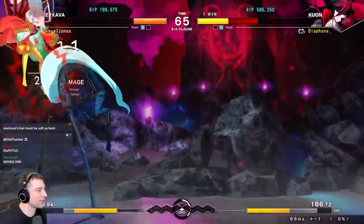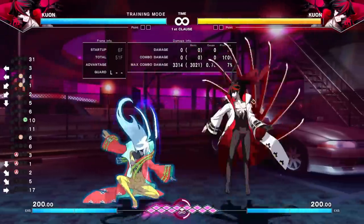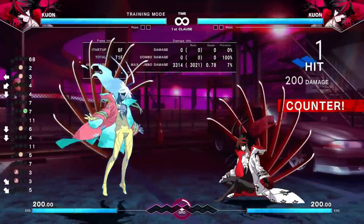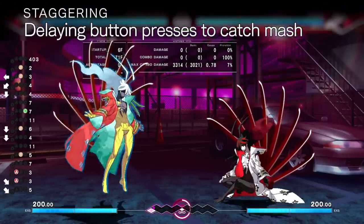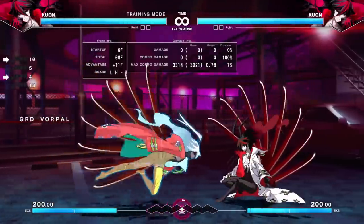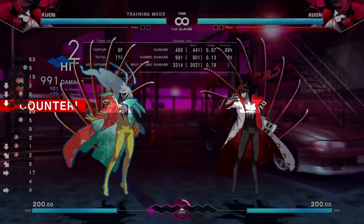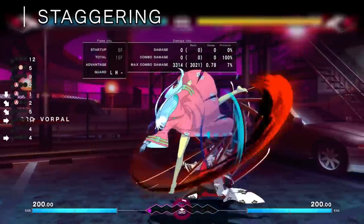The number one tip I can give you is learning how to stop mashing. People love to press buttons in this game, and for pretty good reason. Here's a very beginner block string that some people might do — I got hit out of my block string. Now what you want to do is called staggering. In this game, you can delay your cancels from normals, so instead of cancelling them all right away, you can delay the cancel by pressing the button a little late, and if you press it late enough, you'll get a counter hit. You can stop them from mashing really easily by just delaying your normals, which makes stagger pressuring really strong.